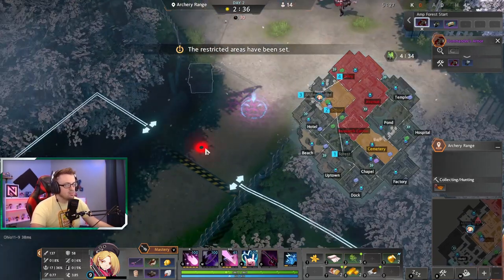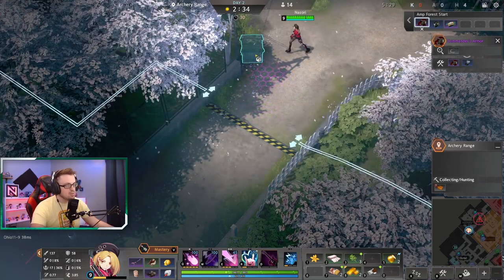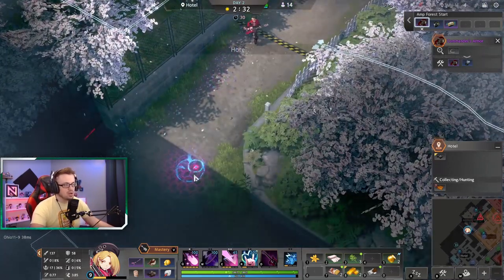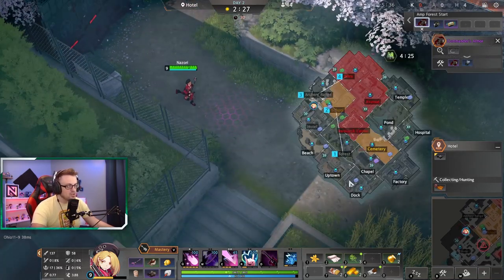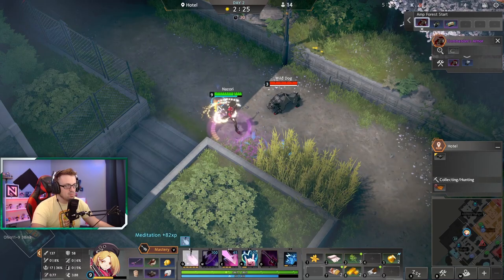Our fourth area is alley, but we've been taking a long time here with things, so it closed up. We're going to go down to hotel and then to beach uptown, which should complete our build. The fourth area officially is alley, but you can make do at this point.